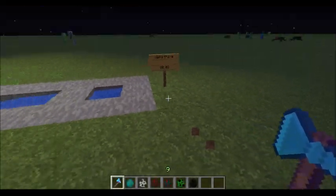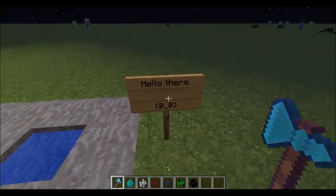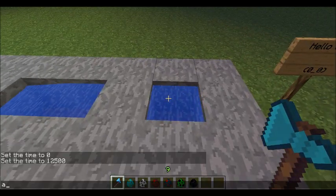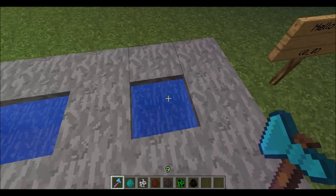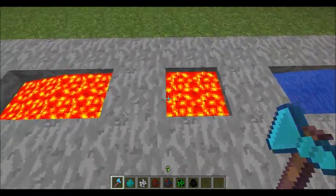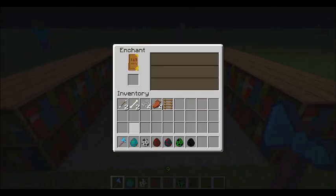I was having way too much lag issues where I was at, so I decided to relocate. Here's the sign, and here's what the sign looks like with text — it's a bit smoother. All the text is a bit smoother with this texture pack on. Here's your static water with no line under it, here is your moving water, your static lava, your moving lava. Here's the enchantment table and its gridded user interface.